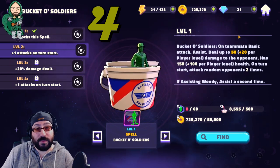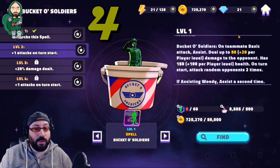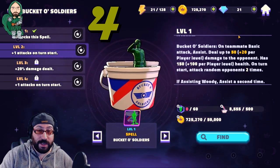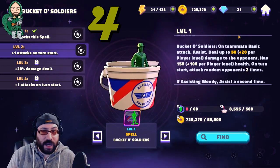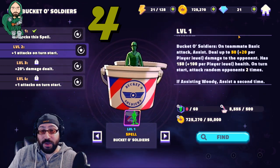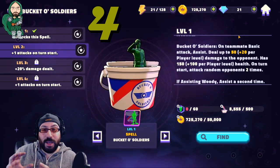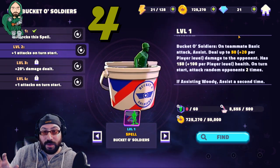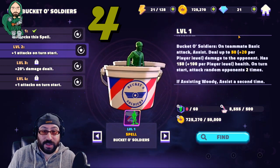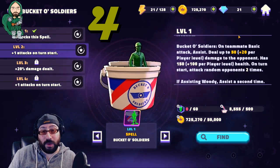For example, if you use Jasmine's special, which triggers Jasmine's assist — which is a basic — it will also trigger the Bucket of Soldiers, making her special one crazy damage attack. Another cool thing: if you do have Woody and you clone a Woody with Pan's Shadow — which is not on this list — it will assist both Woody and the clone of Woody multiple times. So you can technically sustain an entire game mode by cloning Woody over and over again.